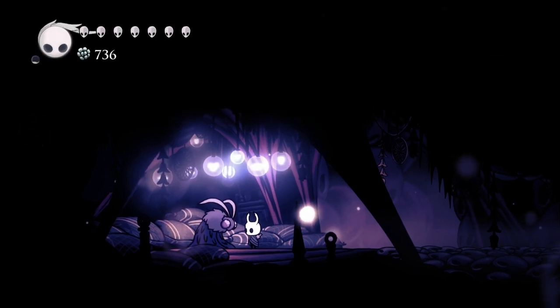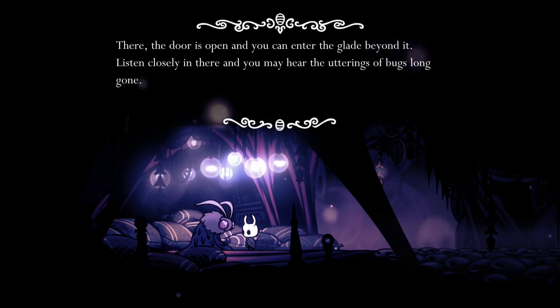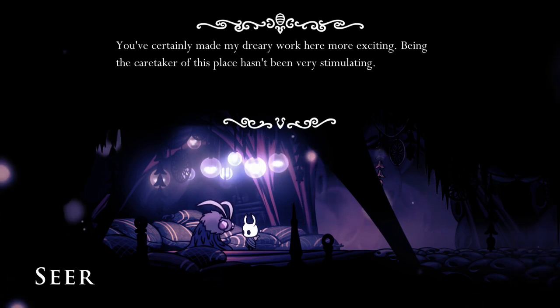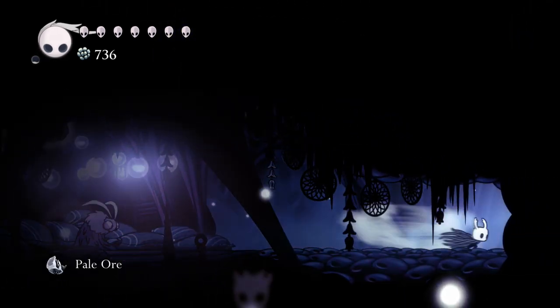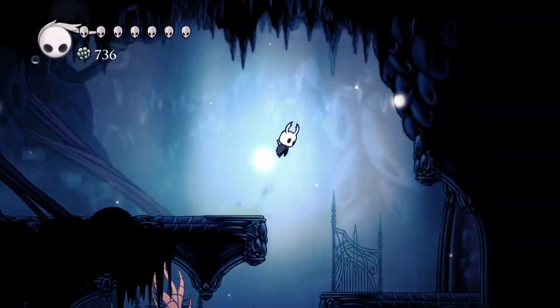You've opened the door out there — interesting. Now we've collected 300 essence, we get a pale ore. Oh god. Now we've got a bunch of things to do because I think I have two pale ore now.